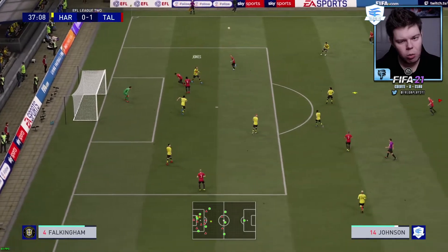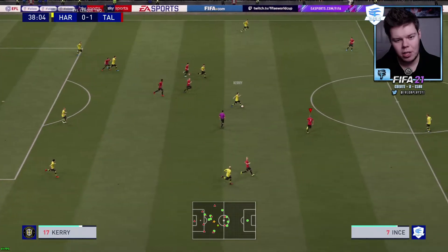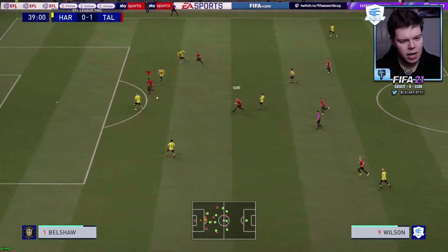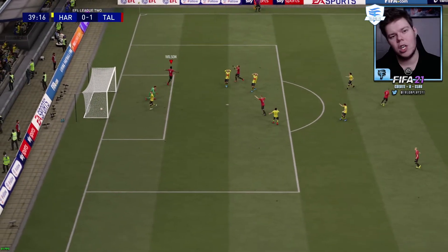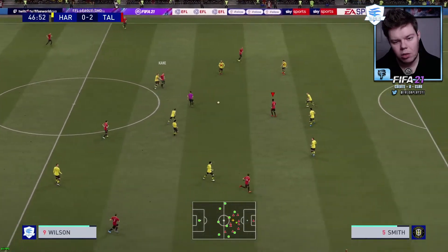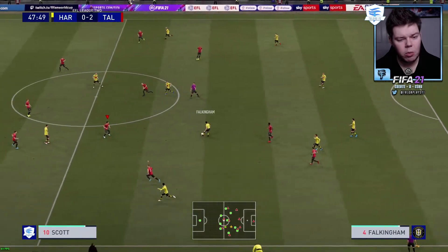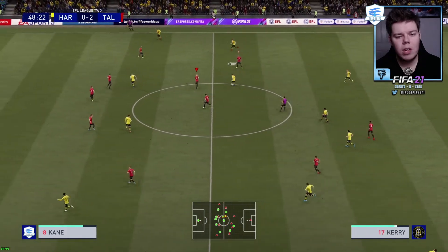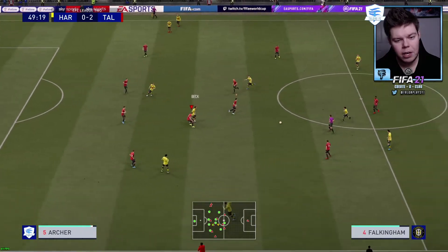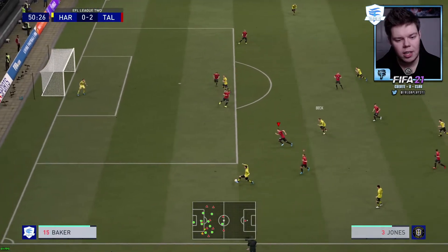Bale gets his cross in but the striker and right winger were nowhere to be seen. Ince blocks into Kane, into Wilson - Wilson with the shot: two nil, good goal! Two nil at half time, absolutely dominating performance from the boys. Wilson needs work on his passing in training, not going to lie. Moving into the second half - best case scenario is if Leyton Orient and Colchester are drawing.